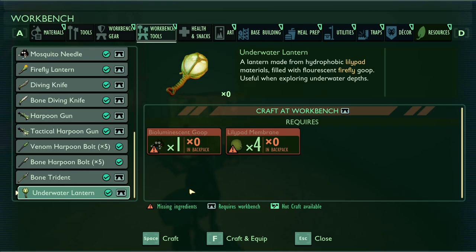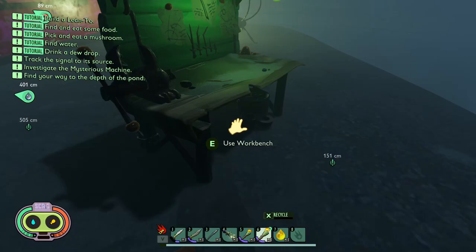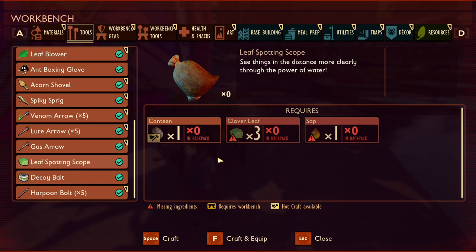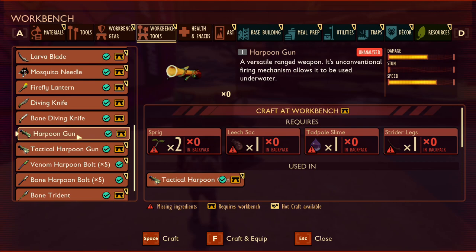The underwater lantern will be another light source option available to the player, with a slight green glow similar to that of slime mould. As the name suggests it will be for underwater use. Currently torches work fine underwater which doesn't really make sense, so my guess is that when these are added torches will no longer function underwater, requiring the player to craft these to properly explore. We also have two items that don't really work yet: the leaf spotting scope, which we can assume will act like a telescope, and the leaf blower, whose only description is that swinging it makes a small wind blow.